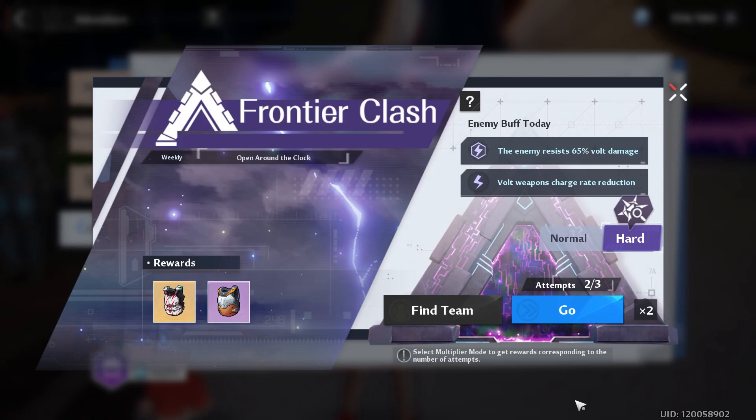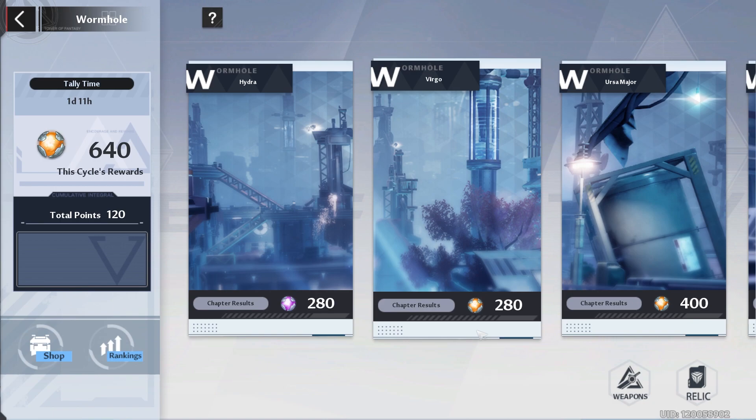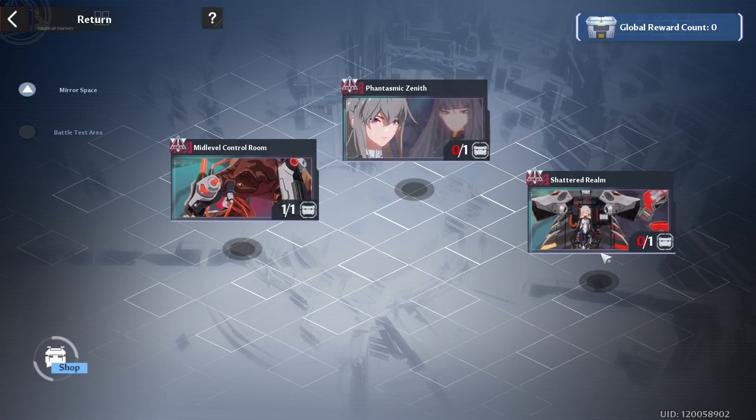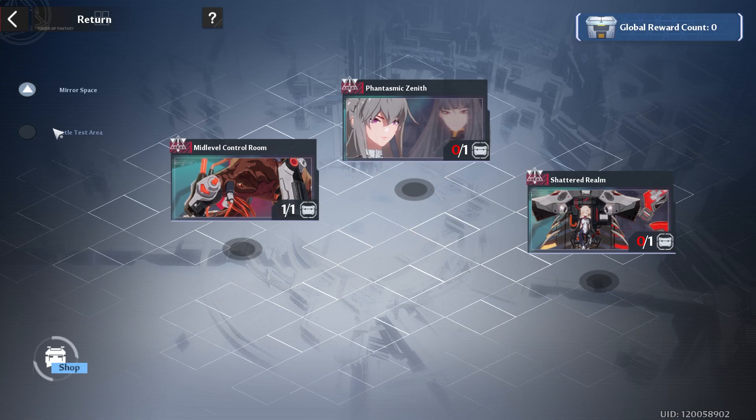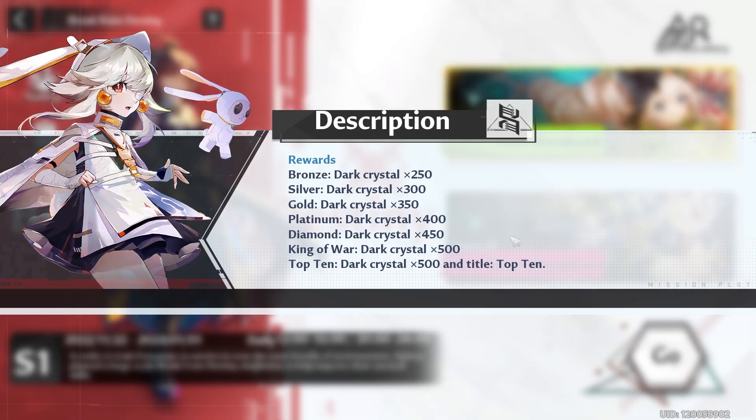Frontier Clash has another attempt today — you can knock it out now or wait until Saturday. If you're a Volt main, hopefully you have friends who can carry you. For Void Riff, if this is your first time with this boss, go ahead and knock that out. Wormhole has two days left — complete it if you're strong enough because you can get 640 energy crystal dust.